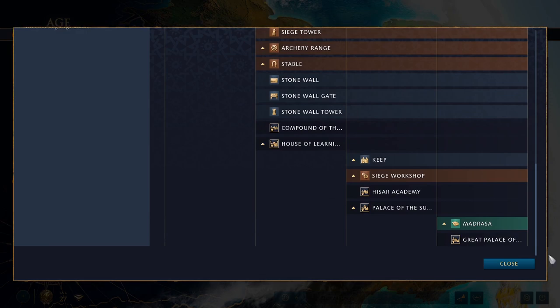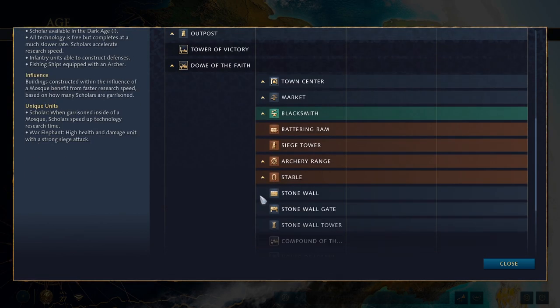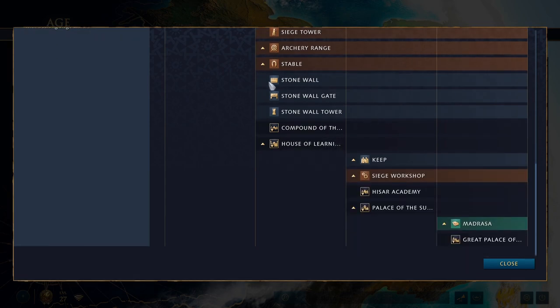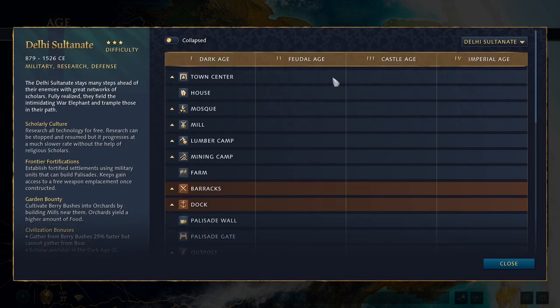Delhi is probably the weakest civilization in the game right now — not bad, but a little outclassed and overshadowed by other civs. There are a lot of other really good late-game civs that are also faster, like French, Rus, Abbasids, and Chinese — who are probably better than Delhi. Try the civ if you enjoy elephants and defending; it's still a competitive option, but just know you'll really be on the back foot for map control in early to mid game. Their wonder is the Great Palace of Agra.